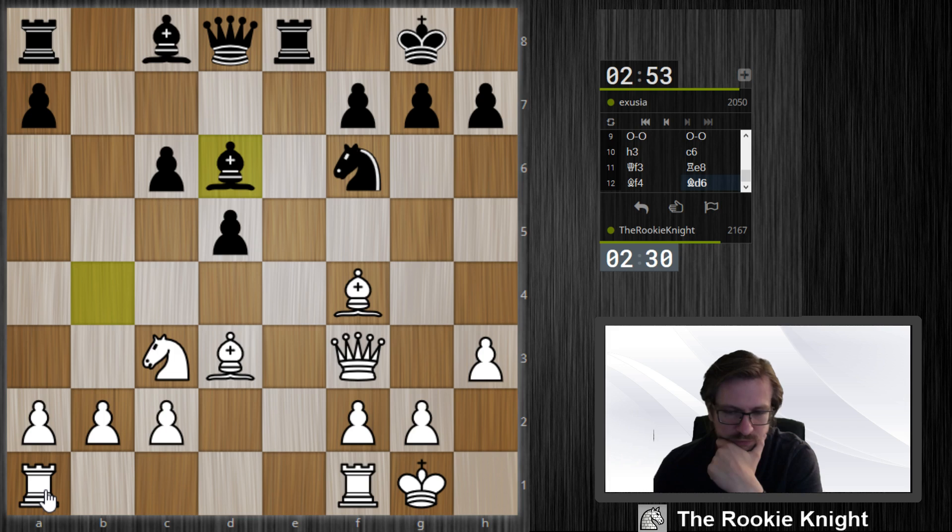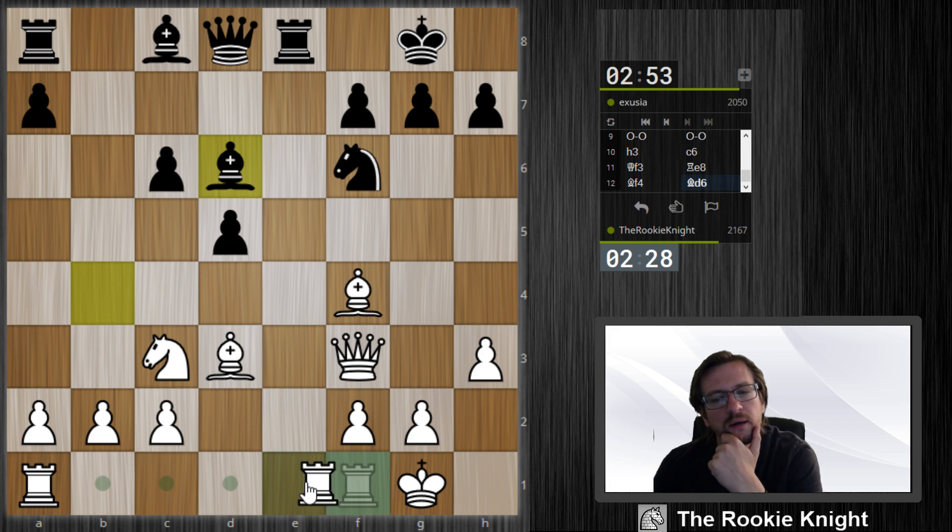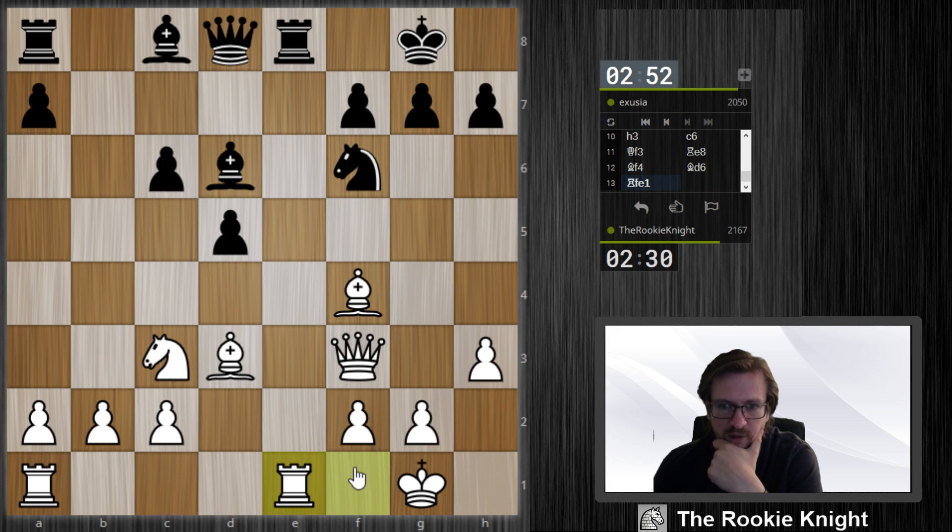Which rook? Let's take this one — it's not doing much on f1. I'm somewhat threatening to take on e8, and he cannot take back with the queen; he needs to take back with the bishop, otherwise this piece would be hanging.